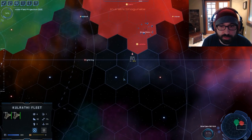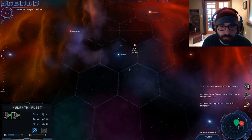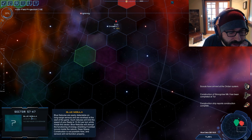I want to show you a new system for fighting. Down here we have nebulas, which have different effects on combat. The blue nebulas will disrupt the functioning of energy shielding if combat occurs in them.